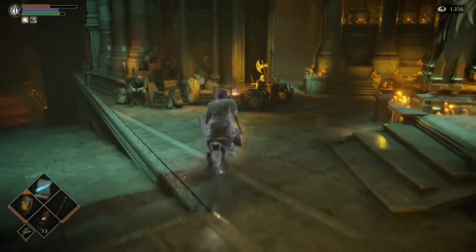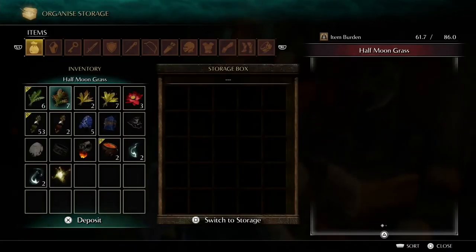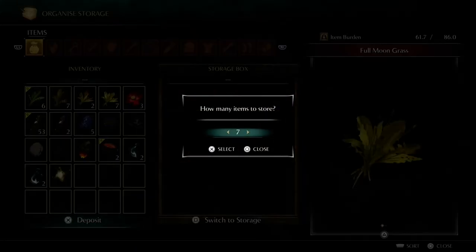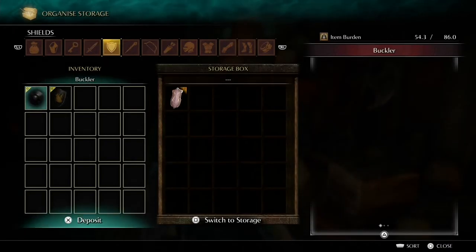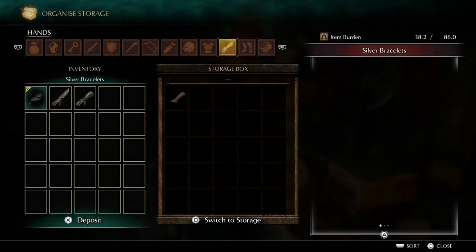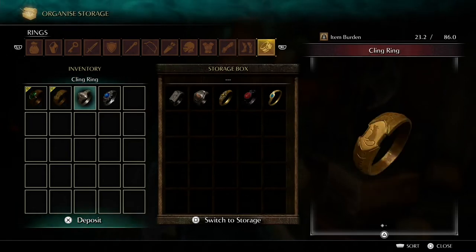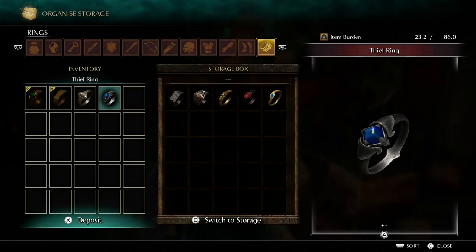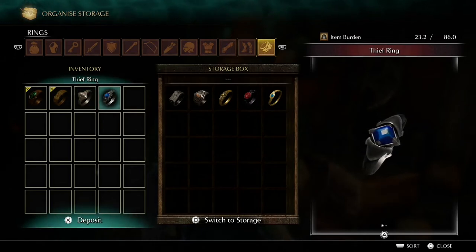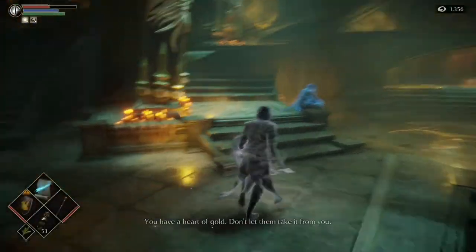Come over to Stockpile Thomas and get rid of some gear we don't need. Get rid of the moon grass - they weigh quite a bit. You can use them later if needed. Get rid of the baby's nail, keep both shields, get rid of the fluted armor sets. Keep the thief ring and cling ring because we're going to need them for this next area.